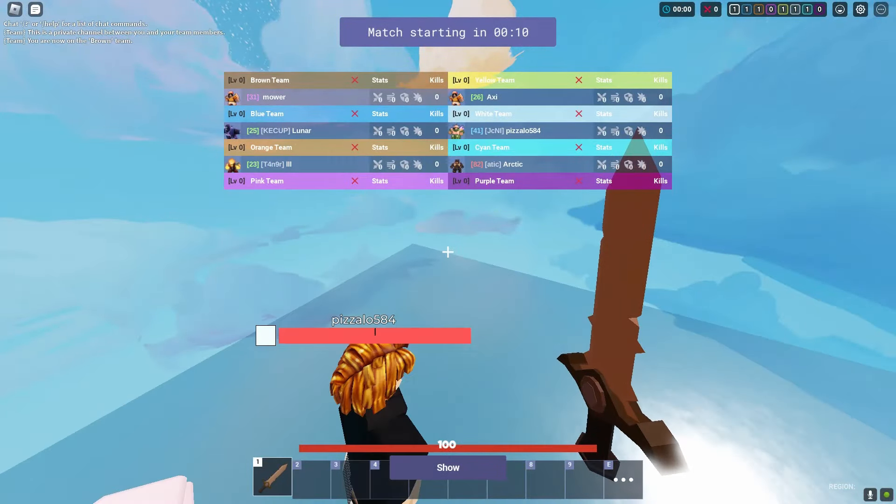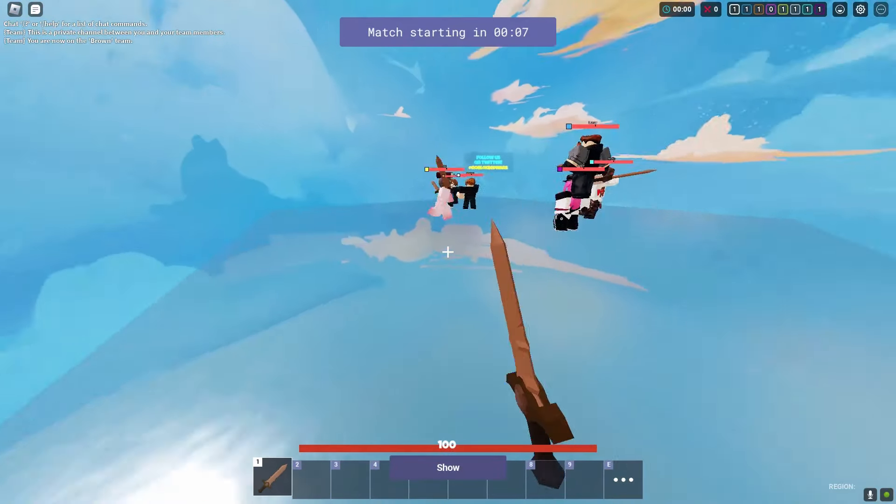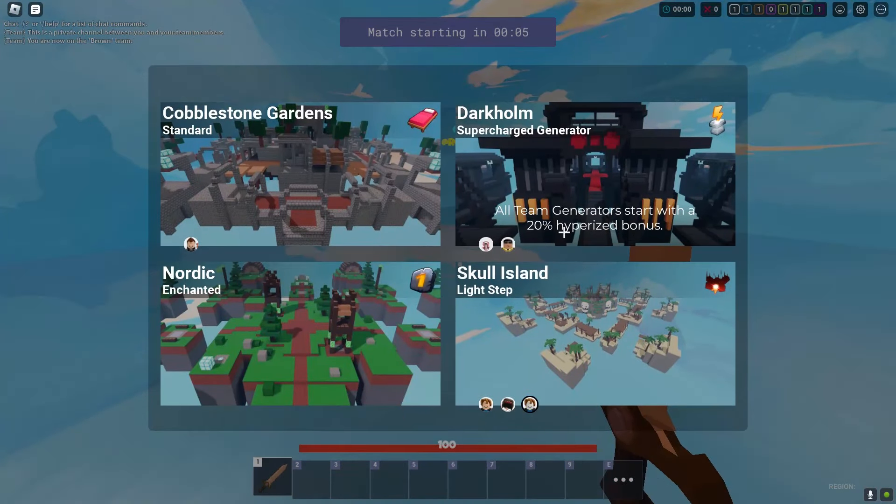We had a good chance of winning that game if we didn't get deleted. We had a crossbow and two portals. The lasso kit is too overpowered — I should start using it more, but I mainly use pirate Davy.